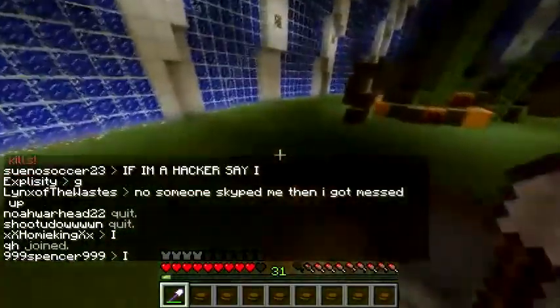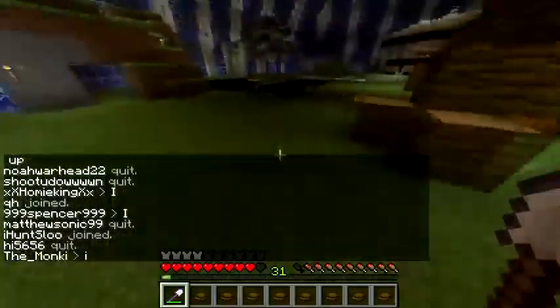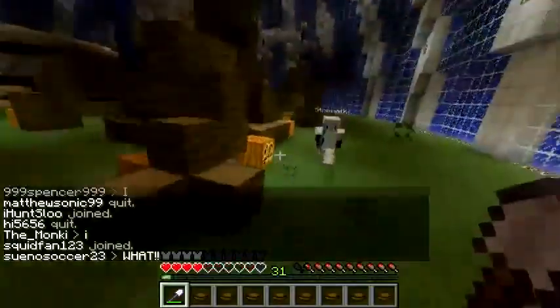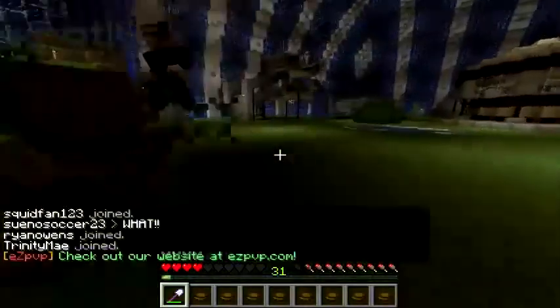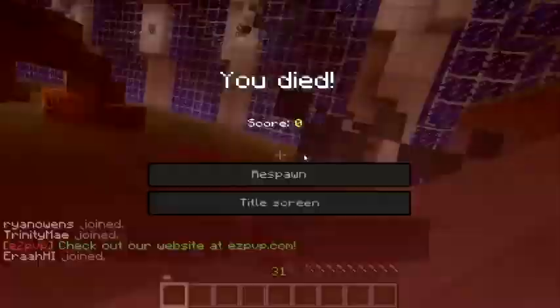The archer gets us again. We run past this bush hoping to juke him out, go past this thing, go around it, and we see another guy right there to the right. Seeing if we can juke him out again, going around the thing again. We see if they PvP together — one of them kills the other at half hearts — then I go for the other one and that ends it.